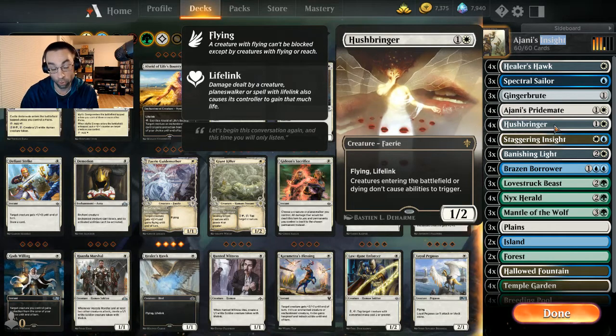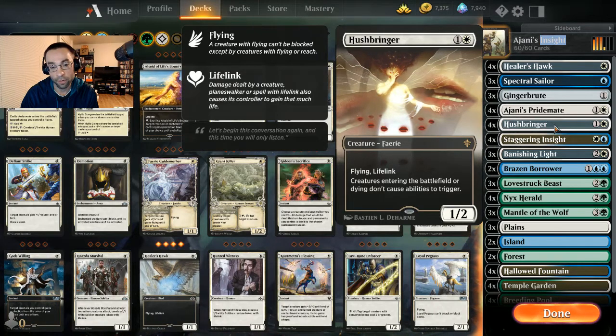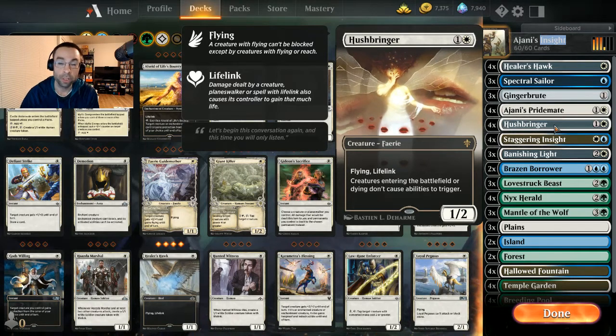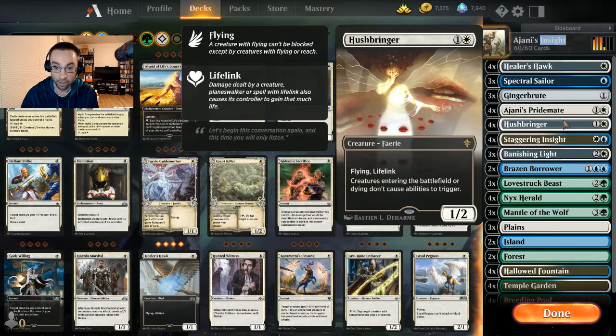Another way we can gain life is four Hushbringers — a 1/2 flying lifelinker for two. The other powerful ability: creatures entering the battlefield or dying don't cause abilities to trigger, which shuts down Jund sacrifice decks, Temur or Simic elemental decks. We don't have anything this affects, so it fits perfectly in our deck.